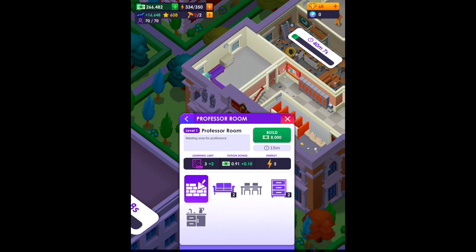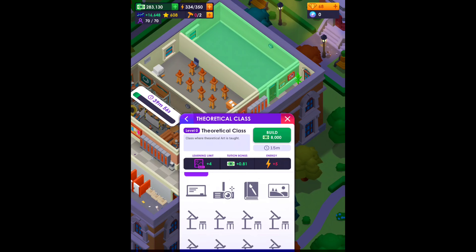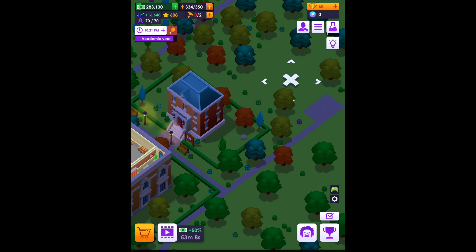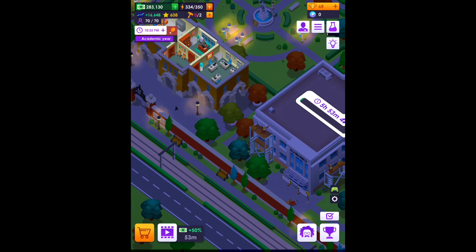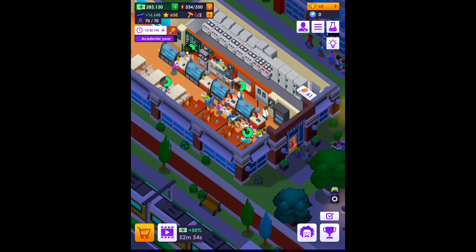These guys are busy. I'm going to start picking and choosing. We have this little theoretical class building we can make — I just don't want to spend my gems, I'm going to save those as much as I can. I want to make sure the dorms are all good too, but I don't know if I can build those.